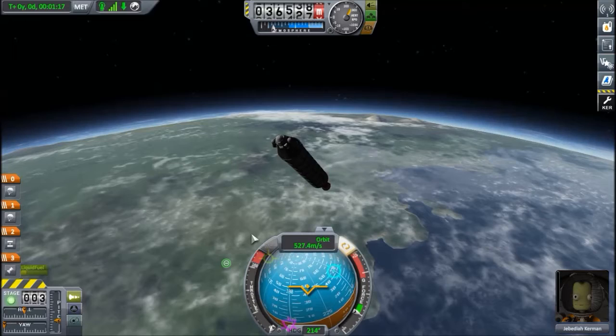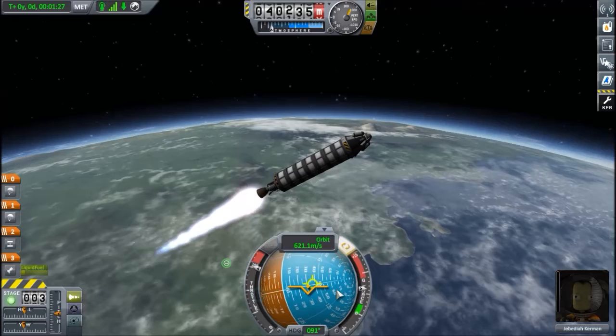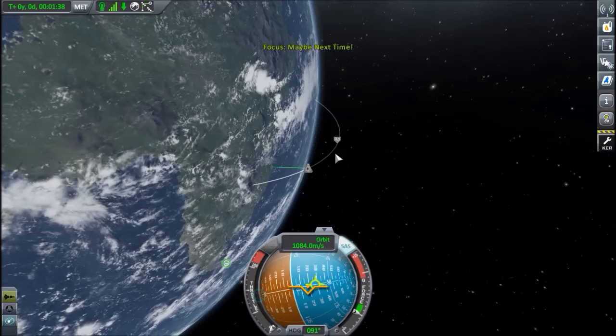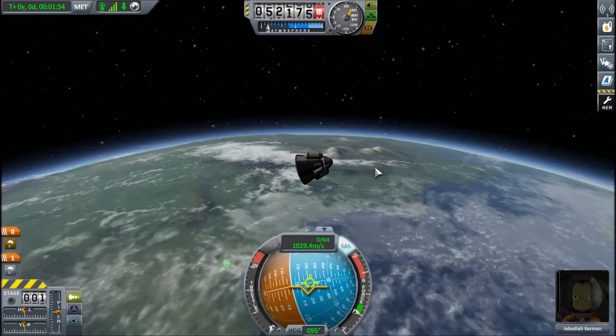Where is my marker? Where am I going? I'll explain the other markers later, but for now let's just make sure we don't crash. Full throttle, let's go sideways, let's go a little further up. And bam — out of fuel. Oh so close, we could have gone to space but not into orbit. So stage the engine, we don't need it anymore.